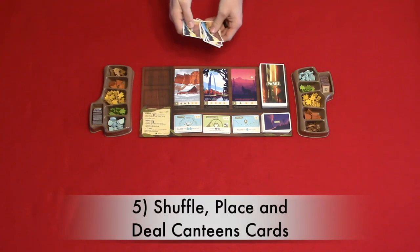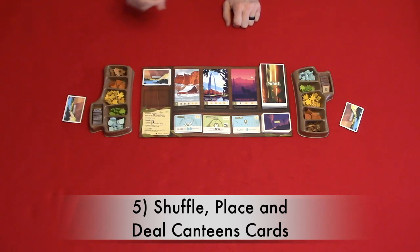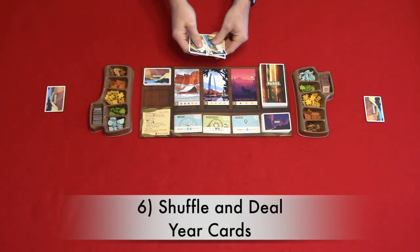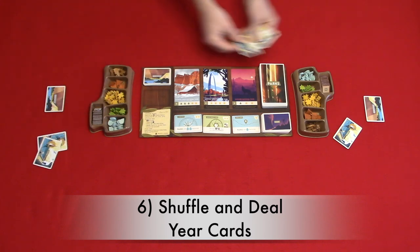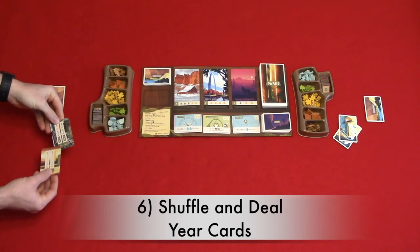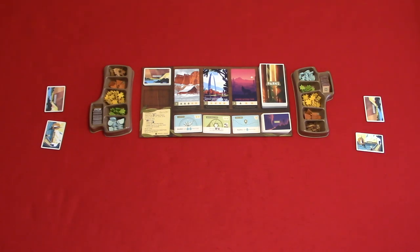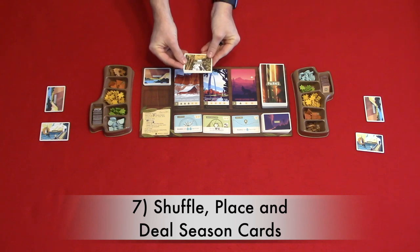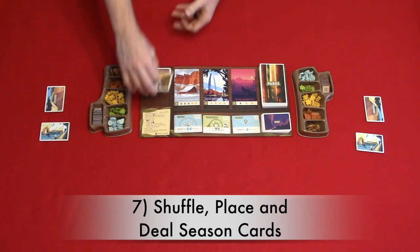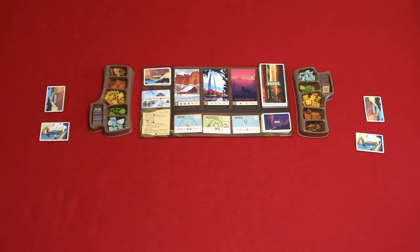Step five: shuffle, place, and deal canteens cards. Shuffle the canteens cards and place them on the main board, then deal one to each player. Step six: shuffle and deal year cards. Shuffle the cards and deal two to each player. Each player looks at those two cards and chooses one to keep and one to discard. The remaining gear cards and discarded year cards go back to the box. Step seven: shuffle, place, and deal season cards. Shuffle the season cards, place them on their indicated location on the left side of the main board, then turn up the top card for the first season of the game.